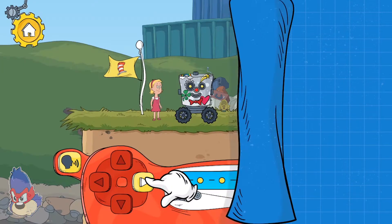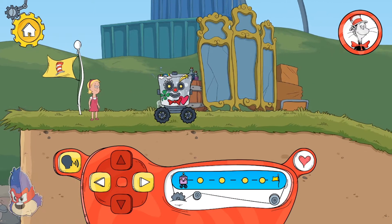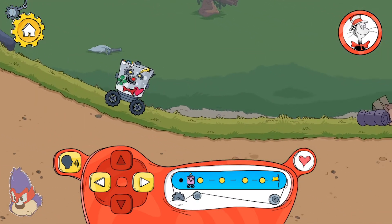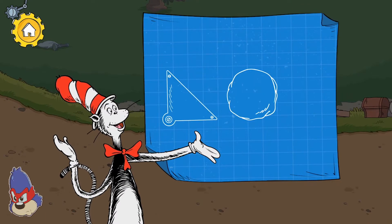In Odds and Endsville, the robot has grippy, treaded wheels to travel up steep hills or ramps. Pushing objects can move them out of the way.